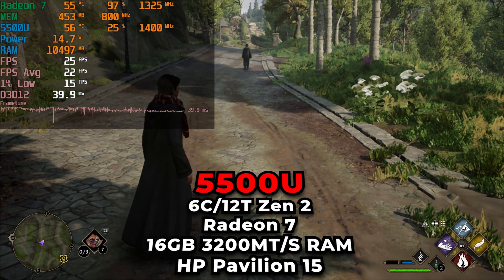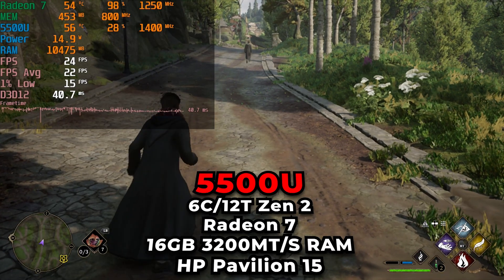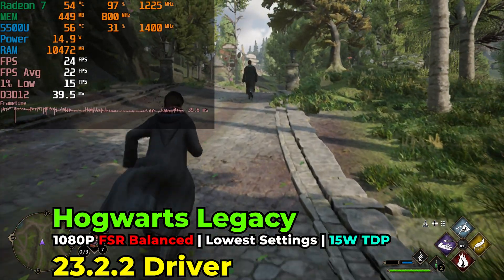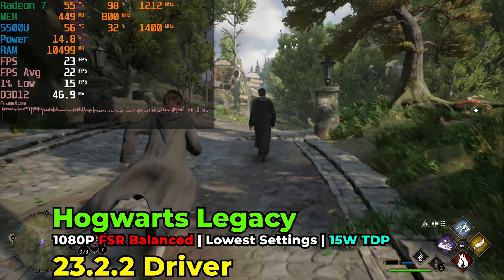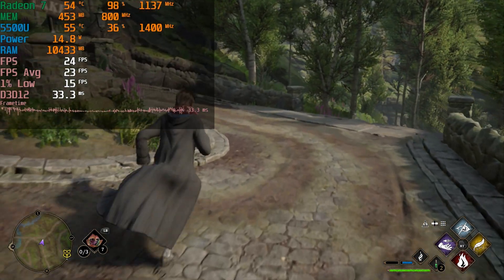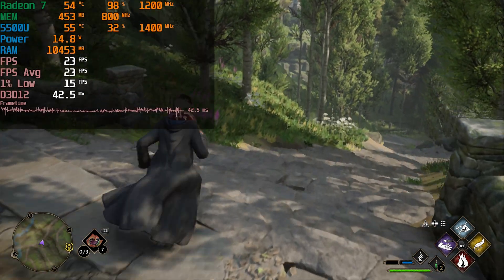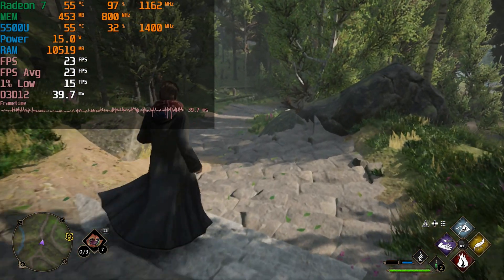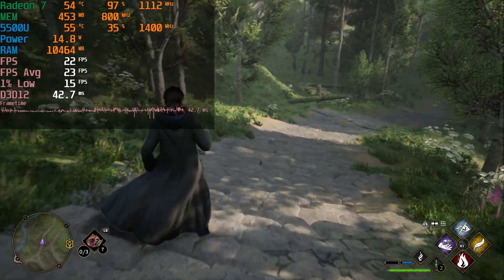Today we're going to be taking a look at Hogwarts Legacy running on the newest 23.2.2 drivers from AMD. These came in with optimizations for Hogwarts Legacy and we're going to see if that actually solved any of the performance problems in the game, at least with this chip. As you can see on the screen, running at the stock 15 watt TDP with the lowest in-game graphics settings.